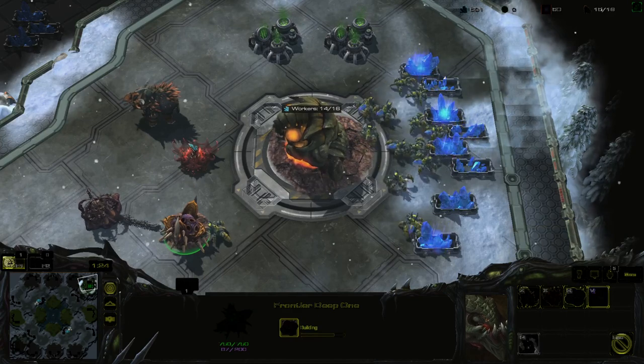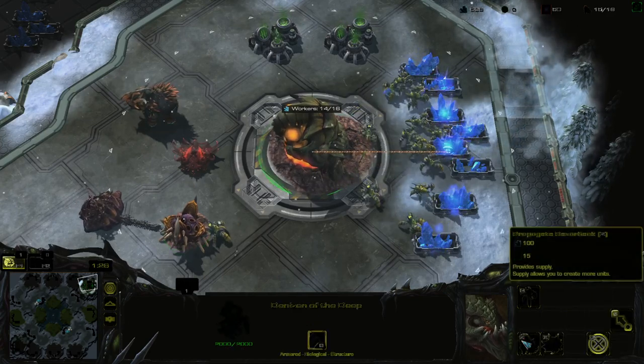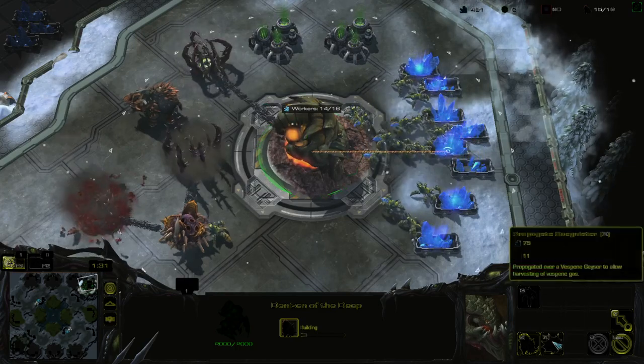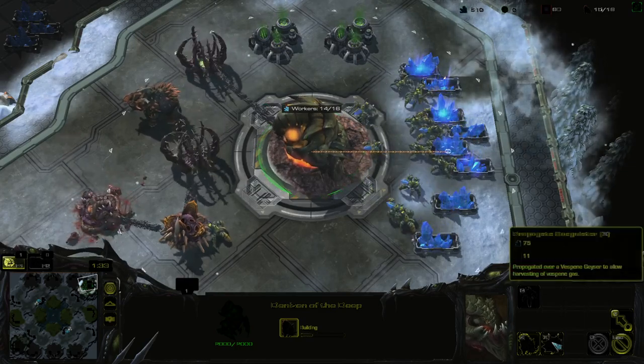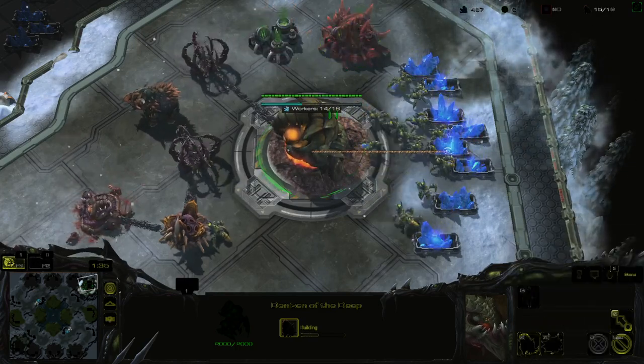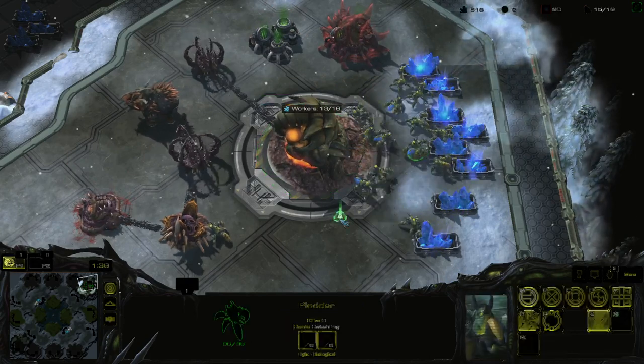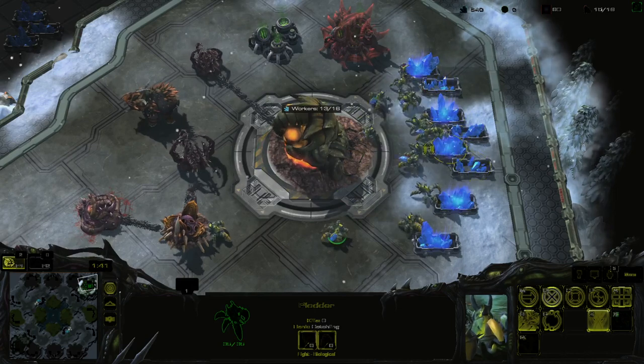The Augmentation Pit is what they used to build upgrades. We're also building one of those, and we're going to build the Coagulators.